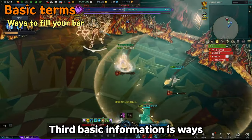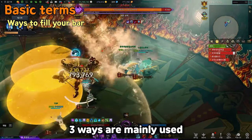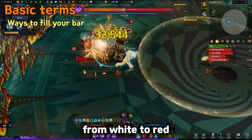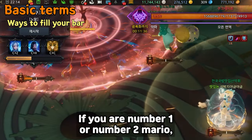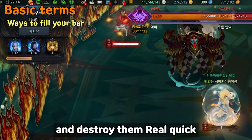Third basic information is the ways to fill your bar. Three ways are mainly used. First, using Balls: Kaku Satan normally summons two balls with large fields and the color repeatedly changes from white to red. Standing on the red fields, your meter actively increases. If you're number 1 or number 2 Mario, fill your bar around 50% to 70% with these balls and then destroy them quickly.